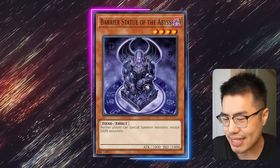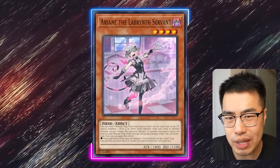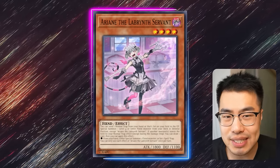If you're playing Labyrinth, test this out because you can technically bring it out in-engine now with Arianne the Labyrinth Servant, which is really, really neat. I hope I do not stare at this across the table.